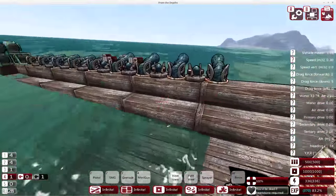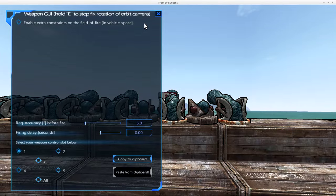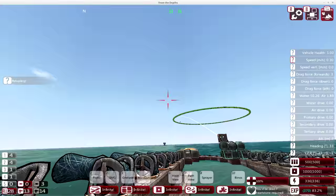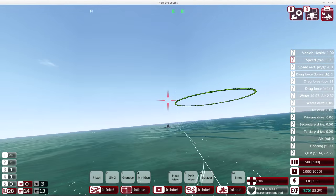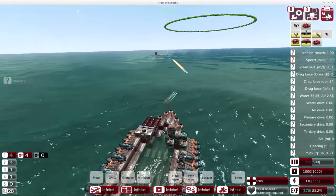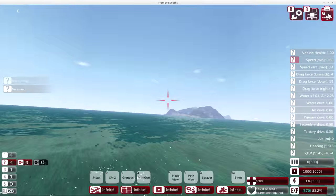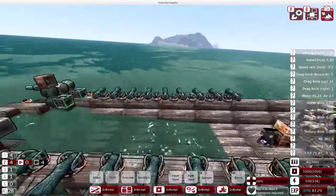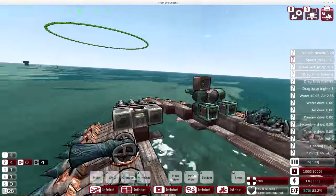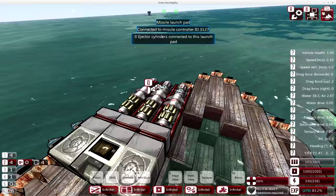That's the basic weapons covered, along with using a fire control computer and how to set weapons to different numbers so you can fire separate weapons using your mouse scroll button. You can fire all weapons at once, or isolate it to just the weapons you want. Remember: fire control computer is under controls. Your basic missile system — have a look at the missile guide. Missiles can also go vertically; there are lots of arrangements you can use with missiles and cannons.